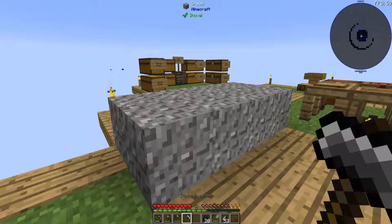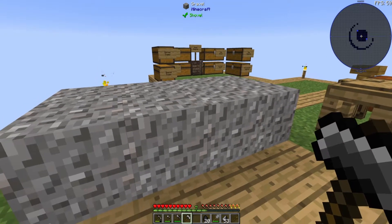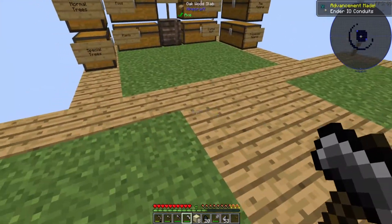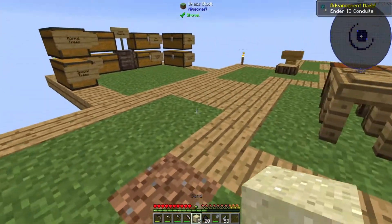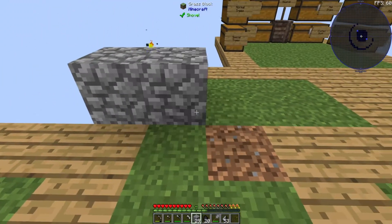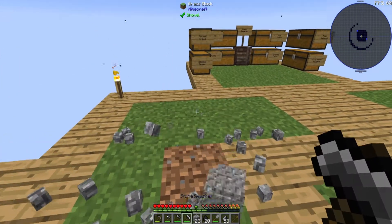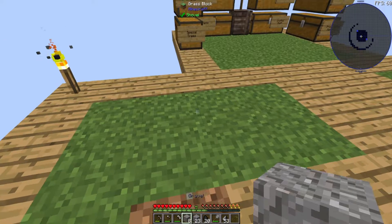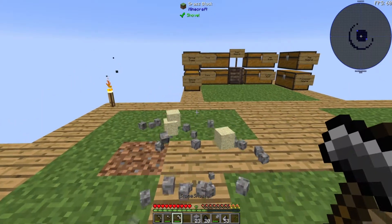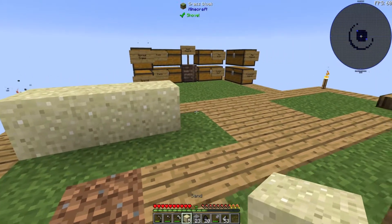We're going to need sand, we're going to need dust, we're going to need glass. Not going too much in the details, but I kind of skipped over that when I smashed the cobblestone into gravel. That's kind of just another progression for ex nihilo, or whatever offshoot of it it winds up being. So you can go from cobblestone down to gravel, you can smash the gravel to make sand.